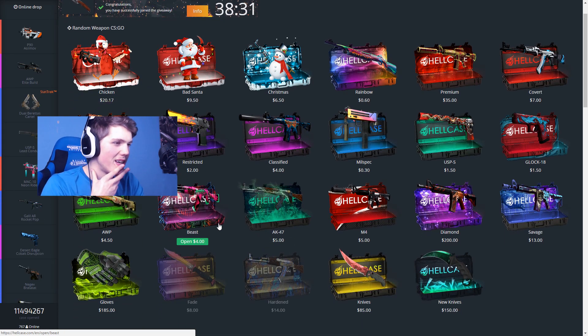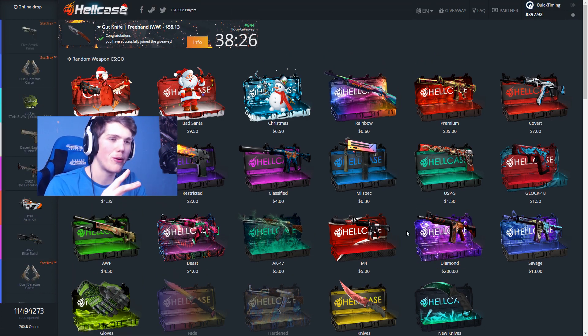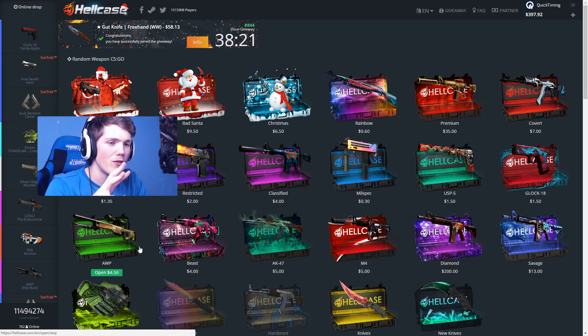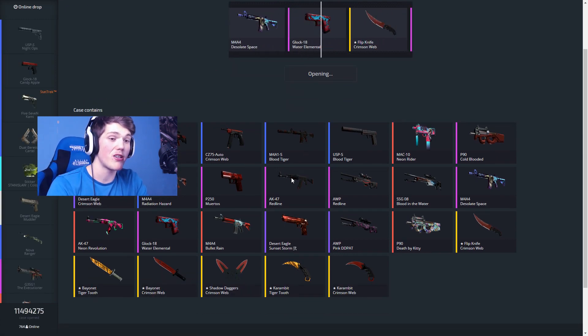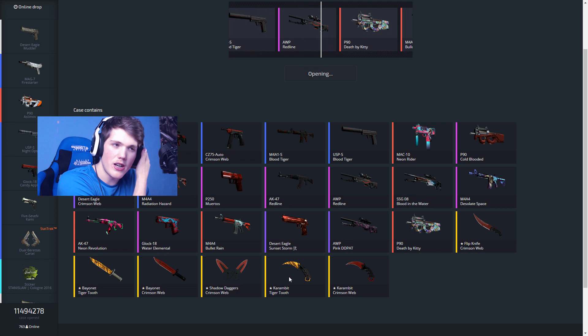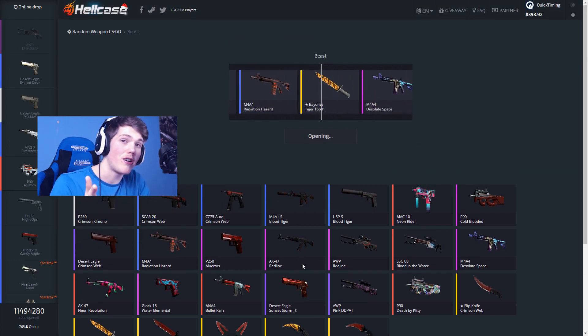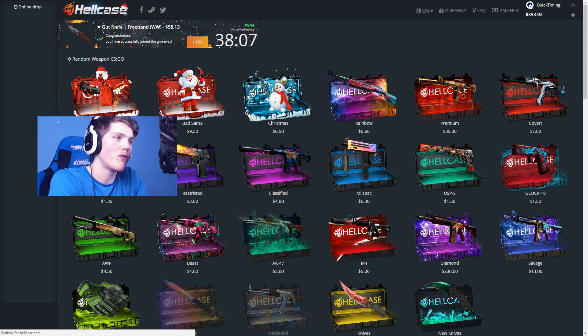I really want to open up this diamond case, but if we open up the diamond case then we've obviously got to open up the gloves case — and then it's basically rip video, and I don't want to rip the video just yet. So let's go for a slightly cheaper case — maybe like a Beast case. This is only four dollars and there are some very expensive knives in here, though the chance of getting one is very low. Mac 10 Neon Rider Field Tested, one dollar eighty-three.